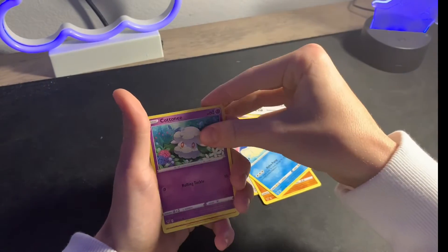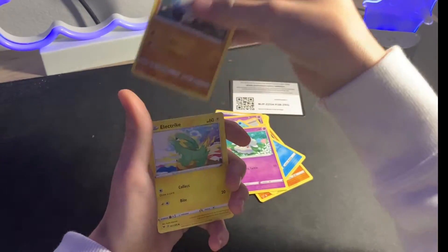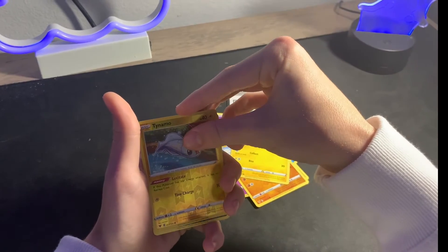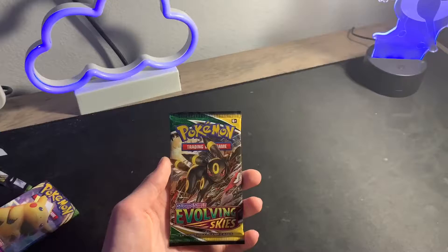Whirlipede, Cottonee, Clabbe-yus — I think that's how you say that — an electric card, a reverse holo Tynamo, and the last card is going to be a Krookodile.